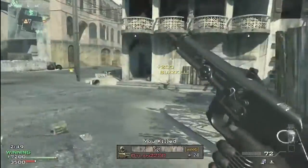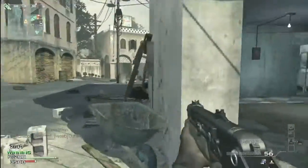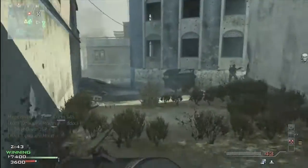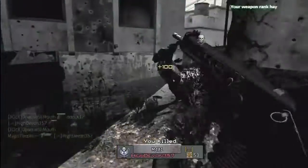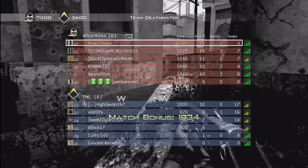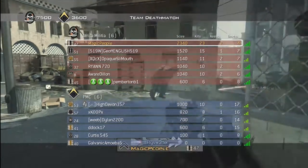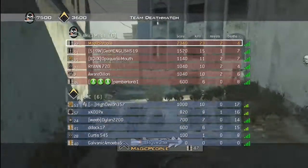Think about this: playing an objective game type like Domination, head towards B, throw a bunch of flashbangs, let your team do the dirty work of killing them and risking their lives, and you're already halfway there to another killstreak. It's very ingenious, very simple, but probably very effective. Anyways, here we go - the actual end. No fast-forwarding needed. I got all the topics out of the way after the main one.